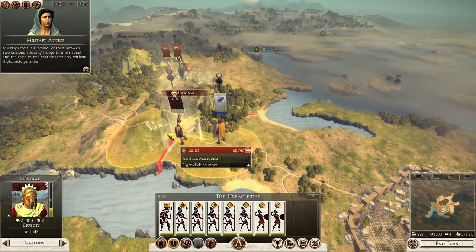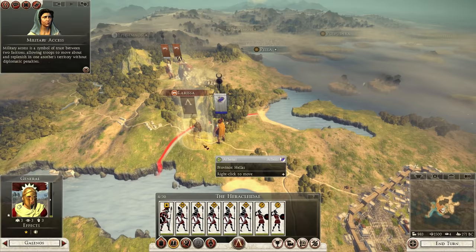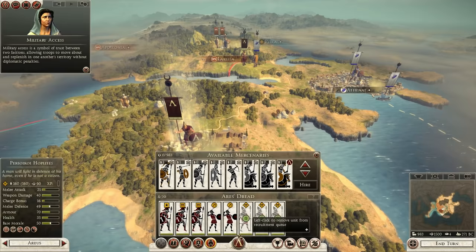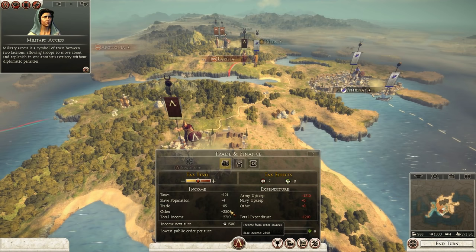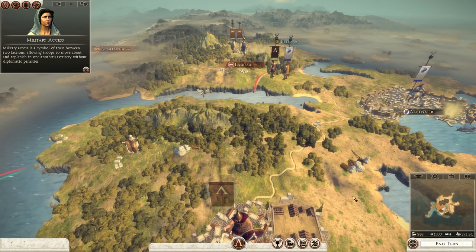I can't use the ambush stance for whatever reason - maybe I need to research something first. I'm going to form up near the Athenian army and wait. We're recruiting troops now. Let's check trade and finances - total expenditure and income from king's purse and base income looks fine.